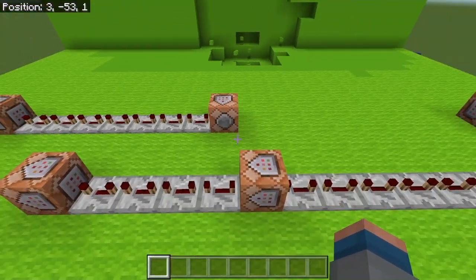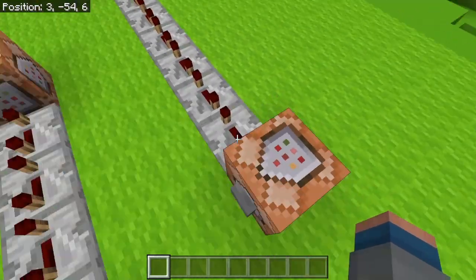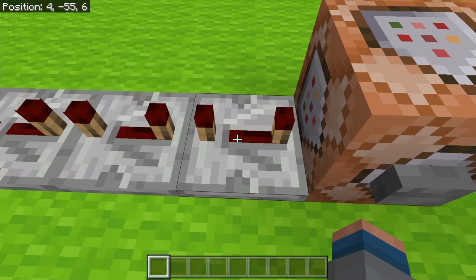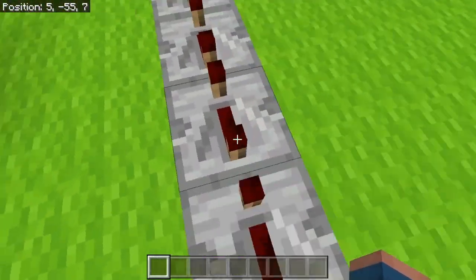What you want to do is grab two command blocks. Just my command block because it didn't create a mode. And then you want to grab repeaters, because once you click the button it'll go along.